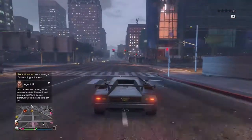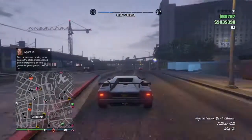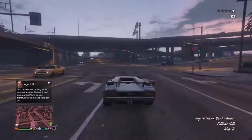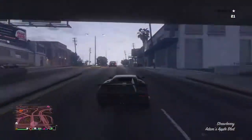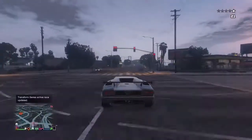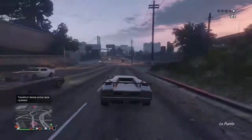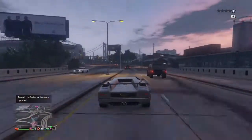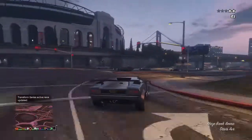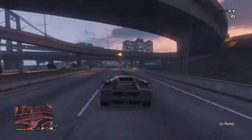Now, both in real life and in the game, it's a two-door sports car. The in-game variant has a top speed of 187kmh, or 116mph, according to Brothy1322 — he's the guy who does all the GTA testing of all the land vehicles. And the Lamborghini Countach has a top speed of 300kmh, or about 186mph.